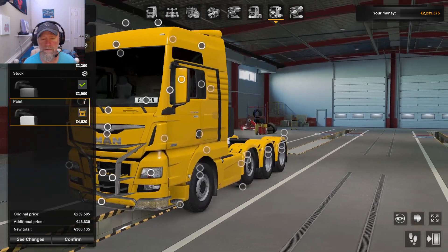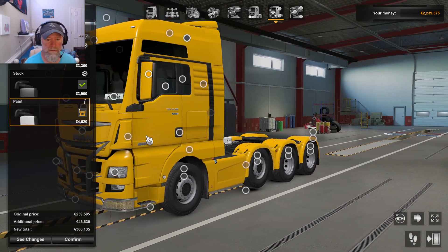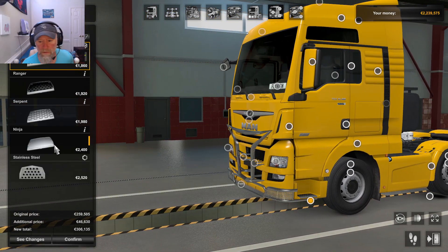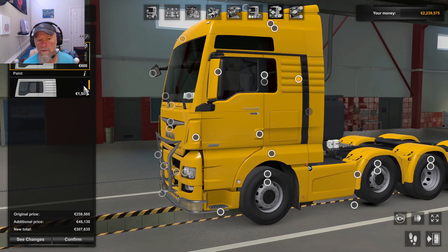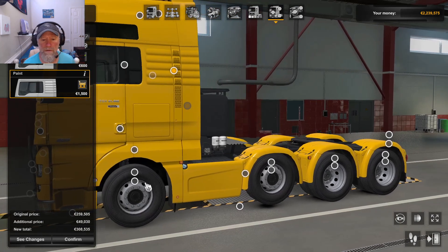I want air deflectors now. I ain't worried about that. Steps — work. Door handles — let's do paint, make them yellow. Side panel, light board, mirror, side stripe — you bet. Alright.